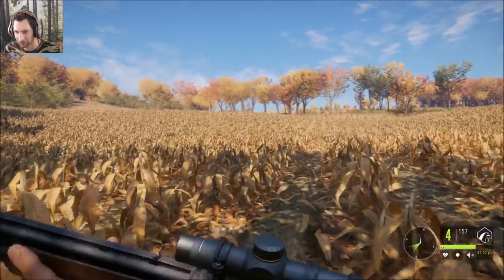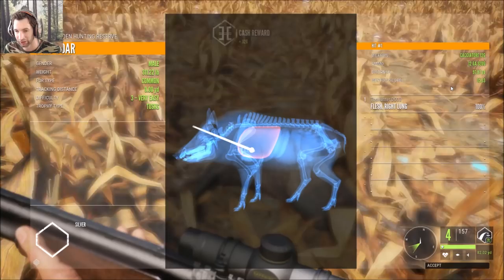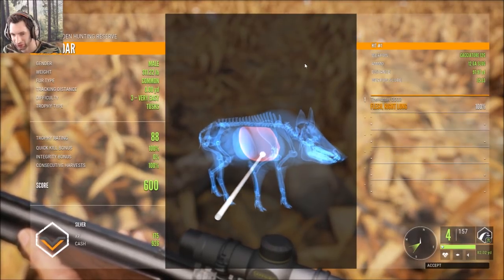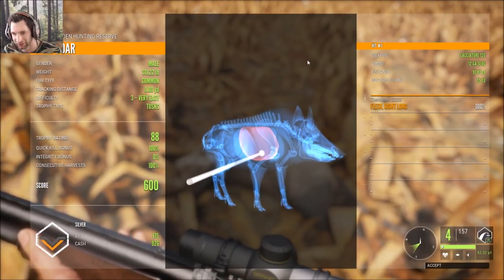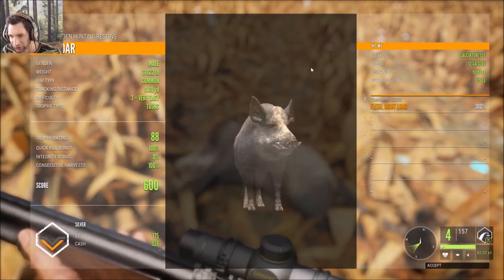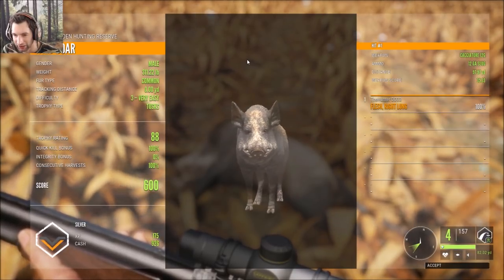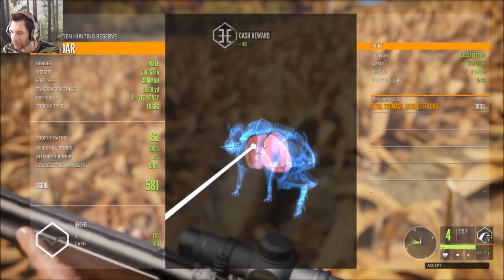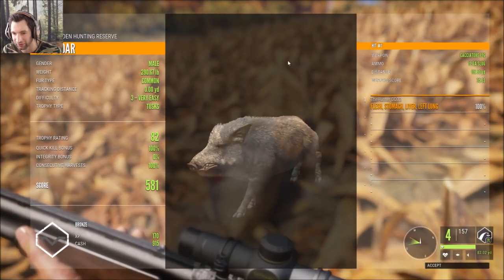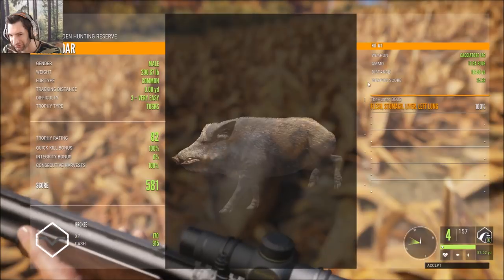Let's go take a look and see if this one is gold. Yeah, I'd imagine we got a double lung shoulder hit on this one. He scores 88, zero percent integrity - I did not know that you can't use a 12-gauge slug on a wild boar. We got a single lung hit on him at 97 yards out, pulled a little to the left of the heart. He scored 88, total score of 600, and we got 926 cash. Another nice male: liver/left lung shot, dropped him on the run with the 12-gauge slug at 116 yards out - total score 581, scored 82, 915 cash. I still don't understand why I can't use a 12-gauge slug on wild boar.